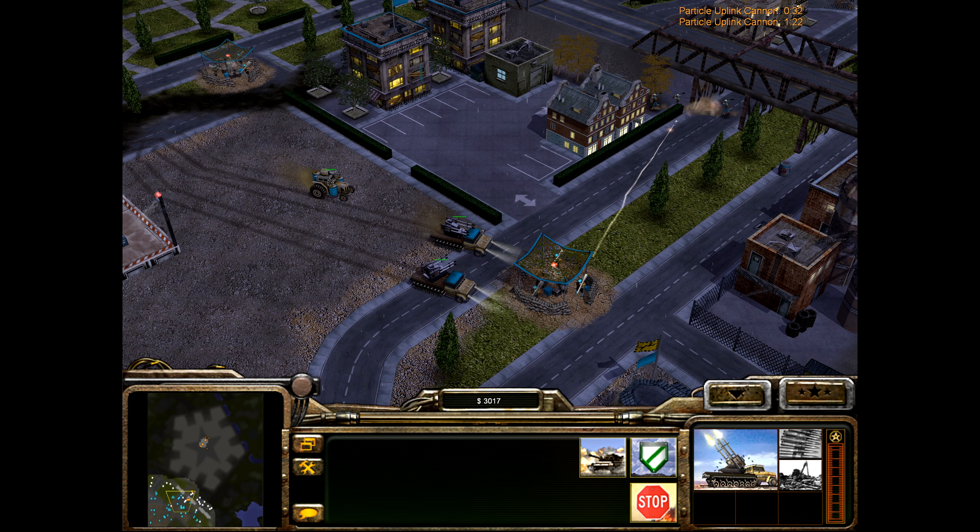Helicopters — which were easily dealt with. That was a lot of work. We can almost build another scud storm. I think what I might do is creep out here, put a stinger sight there, and delete this guy so that way we can put a scud storm in there.